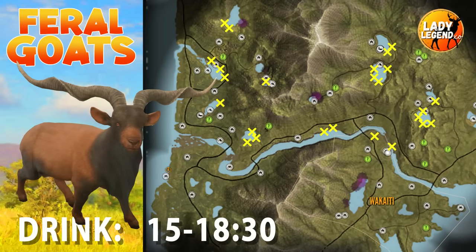Drink zones for Feral Goats are spread fairly evenly across the map. You'll find them in exactly where I have X's marked — those are all of my drink zones for Feral Goats, so hopefully that'll help you to find yours.